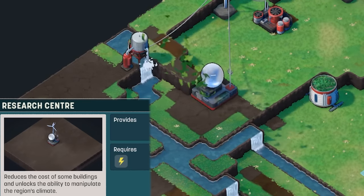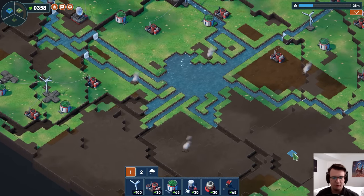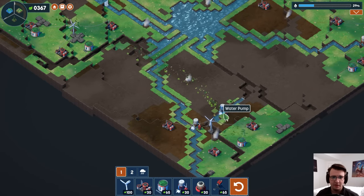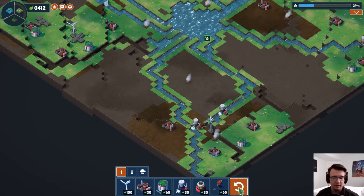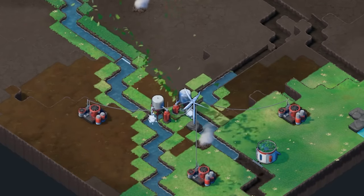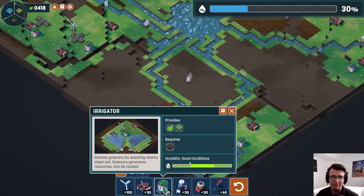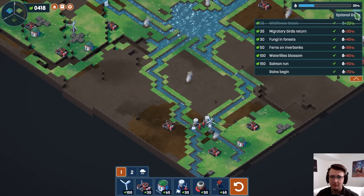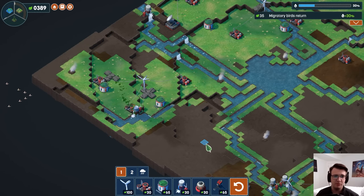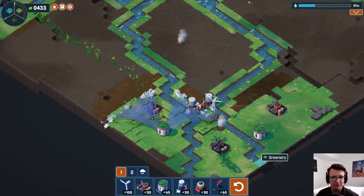How about I get that research center down? All it really does is reduce the price of the toxin scrubber and water pump, but that's helpful. Now I can do a guilt-free pump and pump friend. At 30% humidity, it should be — oh, it's just good conditions for irrigator. Is that because it's rounding up? It is. I need the migratory birds. This should surely bring me above 30% — it does. Great. Now I can get my maximum value out of irrigators.